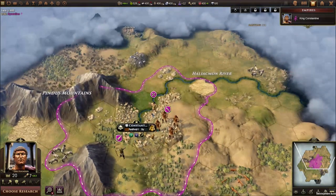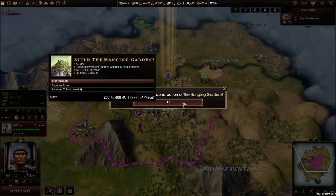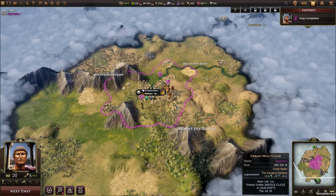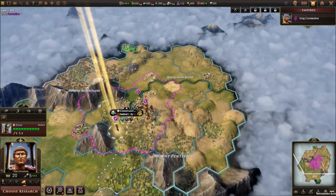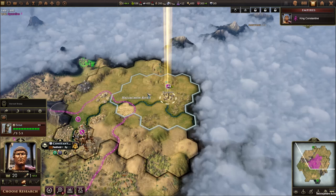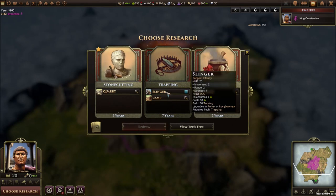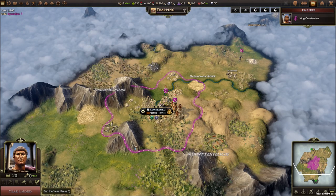We gain one of each to start it off. We're gonna work with the builder right here - we're gonna build the Hanging Gardens, that's gonna give us a lot of stuff. The warrior I'm just gonna promote right away, promote him to combat. My general is gonna be my leader, Constantine himself. For the scout, we're gonna head north. I'll harvest the sheep right here for more food and money. We need to choose research - we're obviously gonna go for slingers and camps. Let's skip the first turn.